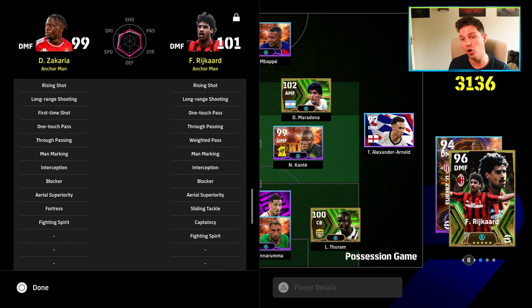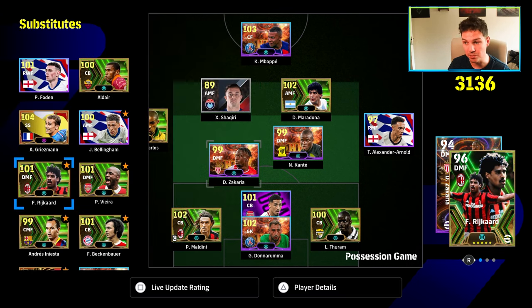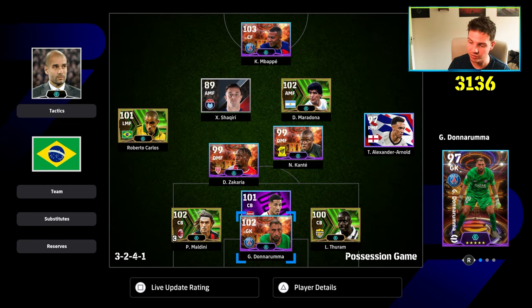Rijkaard has aerial superiority as well. I also think you need to give Zakaria true passing or weighted pass, because he has every other skill you could possibly want. And of course it's always nice if you've got a lead going into the second half with Fortress. But that's the build — that's how I would explain Zakaria.